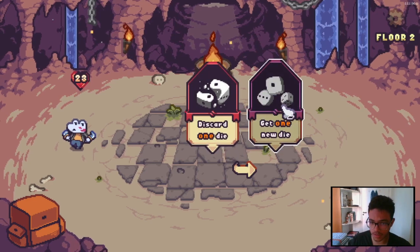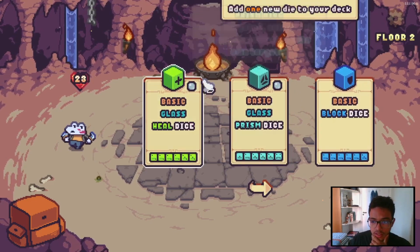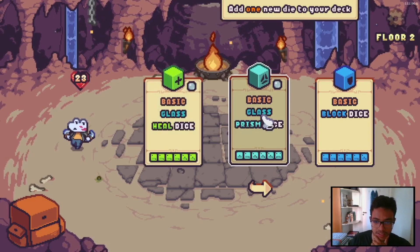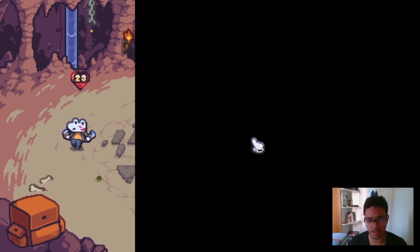Get one new dice or discard one dice — I'm gonna get a new dice here. We have new ones we haven't seen in the tutorial: a glass heal dice, a glass prism dice, and a block dice. I'm gonna go with the glass prism dice. Doesn't know what it does, but let's give it a look.